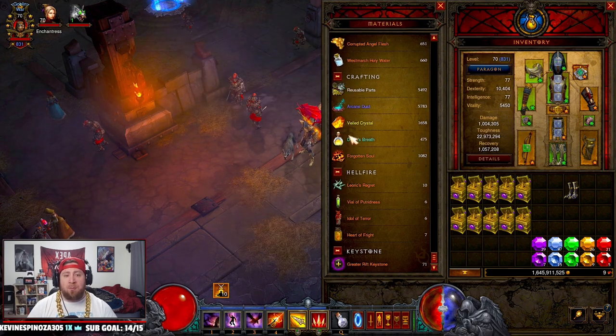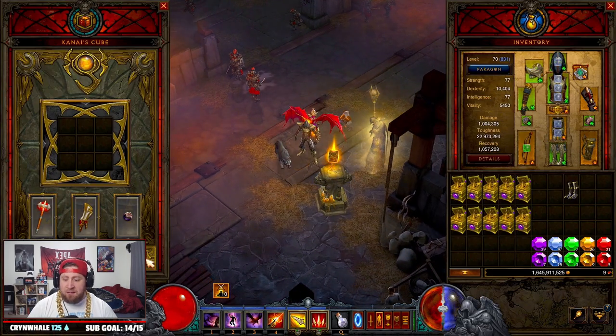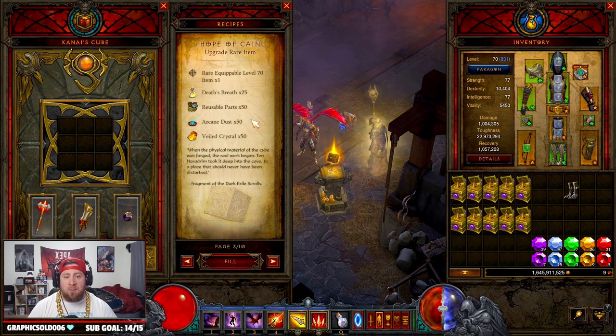Crafting materials are by far the most important materials inside of Diablo 3 to farm up better gear. These, combined with the bounty materials, are going to allow you to use recipes 1, 2, and 3 inside the Kanai's Cube, which is going to upgrade your gear to make you even stronger.